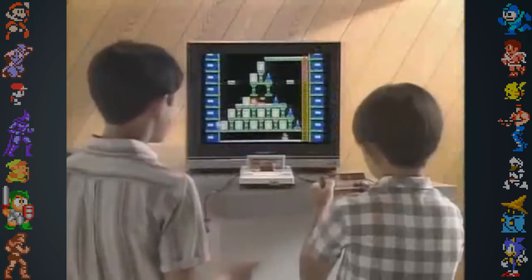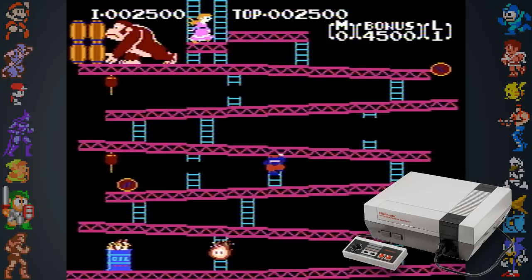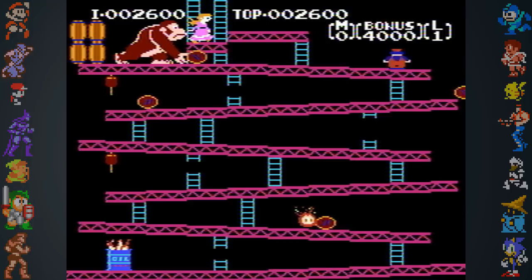Ultimately, the final CPU chosen for the Famicom's hardware was different from what Nintendo used in their arcade machines. This meant that porting arcade games wouldn't be as simple as converting the pre-existing program — the games had to be recreated from scratch. In the case of Donkey Kong, designers meticulously examined every pixel of the arcade screen and measured the timing of animations with a stopwatch.